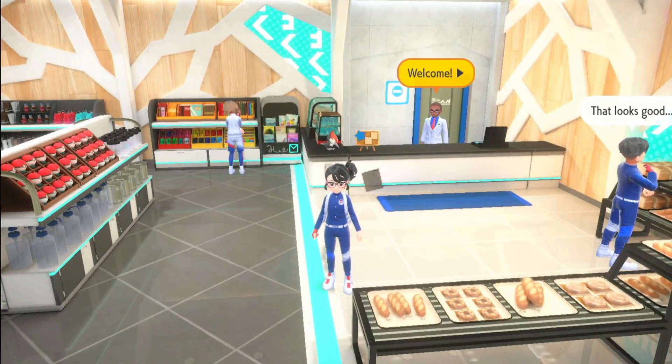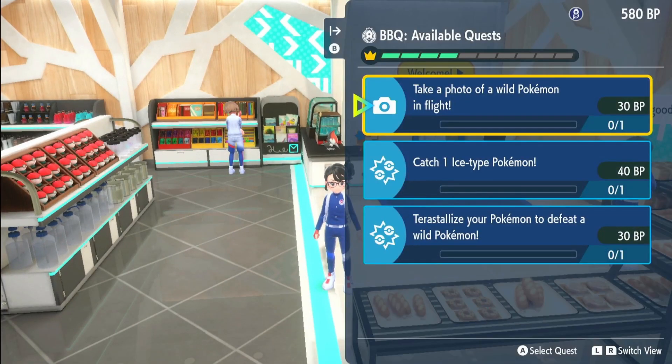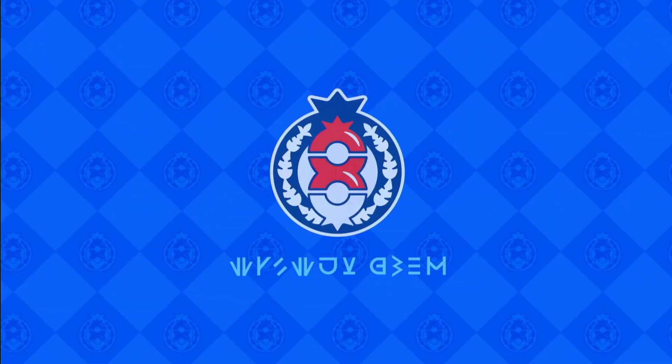If you don't know what BP is, click right on your D-pad — it will come up with your Blueberry quests. Just keep doing those quests until you get 250 BP and then you can get your protector.